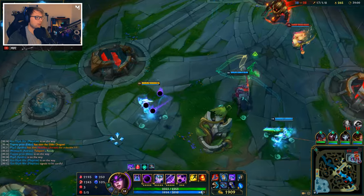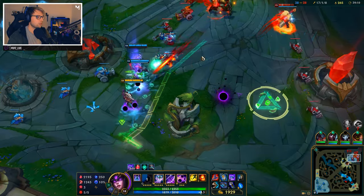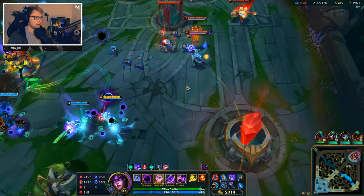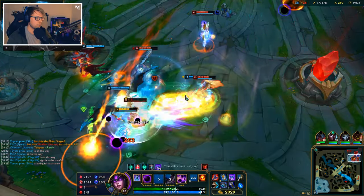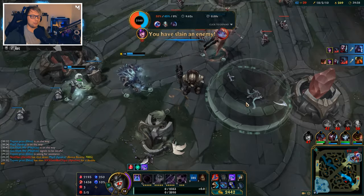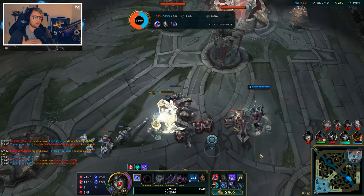Right now we have the buff from Elder Drake which is really going to help us get them down. I'm going to get some spheres up and push in. I'm going to throw them out, clear minions — but I should save my flash. I was just about to hourglass — oh my god, so freaking close. I really flopped that last fight. I was trying to hold onto my ult, and I didn't use my hourglass — I needed to do that. That's completely my fault.